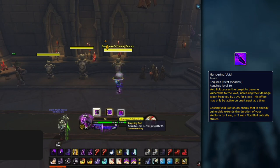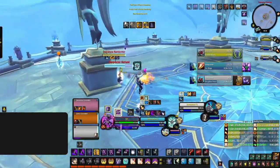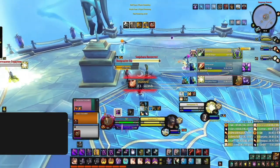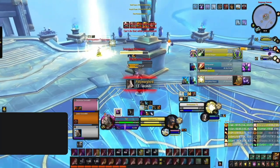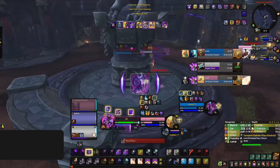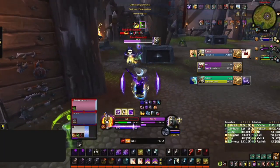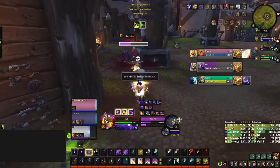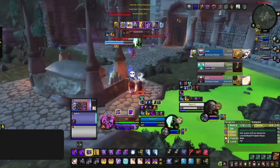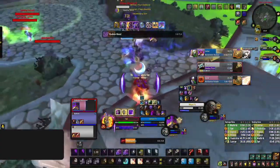This makes it extremely important to always use Void Bolt off cooldown while inside your form. When should you use Void Form? You always want to gain maximum value — you don't want enemies to line of sight you, you don't want to be locked on the cast, and you don't want to sit in CC while Void Form is active. If you're looking to purely maximize damage output, pop it off cooldown. If you want maximum burst in a setup, combine the initial Void Eruption damage alongside your other burst abilities. Generally, use all your offensive cooldowns during Void Form, as they all benefit from the increased damage.